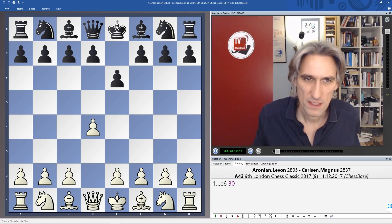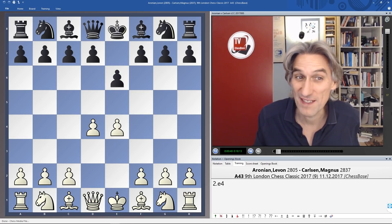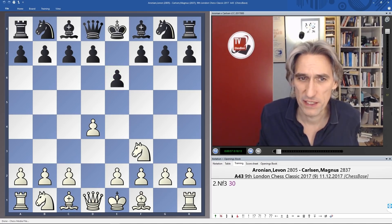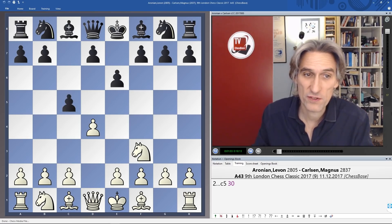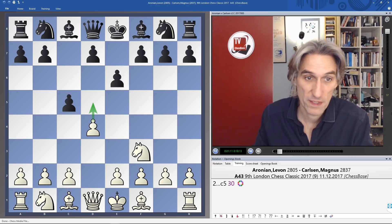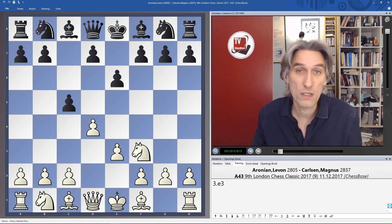Aronian with the white pieces. Interesting little sidestep on move one from Carlsen — he's inviting Aronian to play into a French defence. But of course, Aronian is not really an e4 player, and typically he goes for knight f3, something more pragmatic. C5 takes advantage of the fact that white hasn't played c4, so Magnus doesn't need to worry about going to the Benoni. Lots of moves possible here: e4 transposes into a Sicilian, c4 is a kind of English — maybe we get a hedgehog. He could play e3, which could lead to a Colle or a Stonewall.